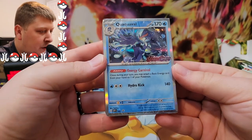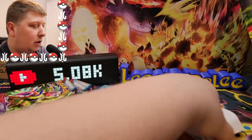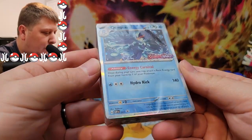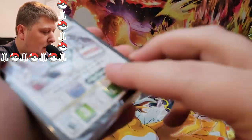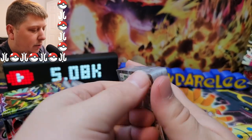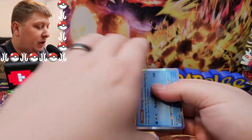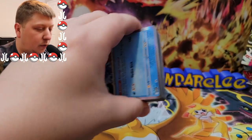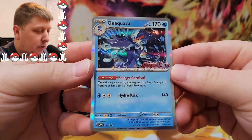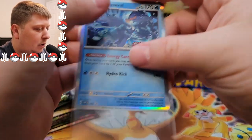Our promo is Quaquaval — promo number five. We'll open this thing up here. We'll have some pre-release promos. Honestly, I haven't looked at anything in regards to this set. I know there's like a Terastalized Gyarados and an Arcanine that I think I've seen. There's the promo card, by the way — the Scarlet and Violet stamp on there. Very cool.